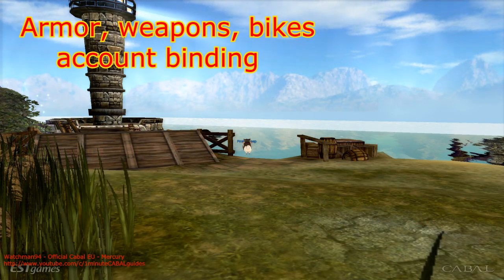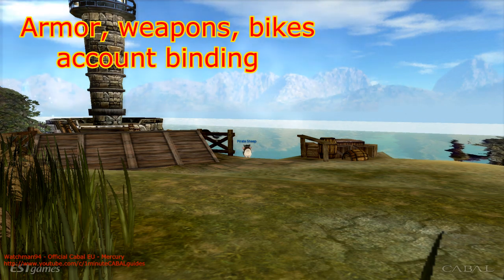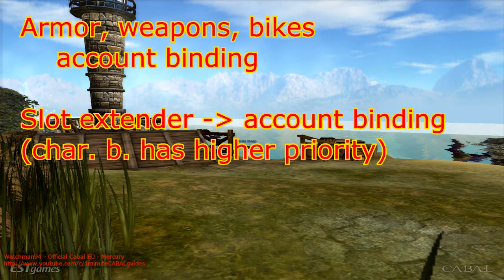Now let's change the subject to account binding stuff. Still talking about armor and weapons, but the procedure is the same for bikes as well. If you use a slot extender on your item, it becomes account binding, but if the item is still character binding, you won't see that until you unbind it.